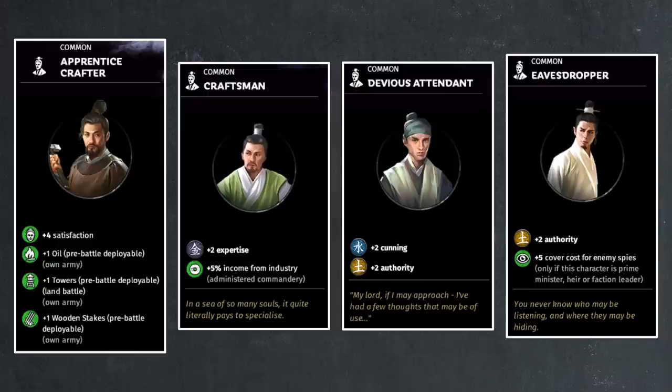Moving on, we have the Craftsman. This is another common item more geared towards administrators — you get 2 points of expertise, which reduces construction cost, and 5% income from industry. It's a nice little item. Then you have the Devious Attendant, which is very simple: 4 points of stats, 2 in cunning and 2 in authority. Nothing too special about this one.